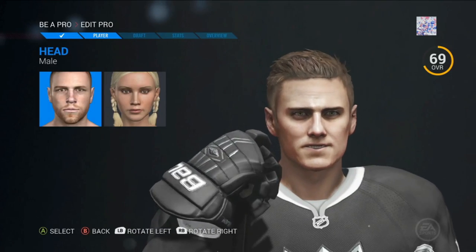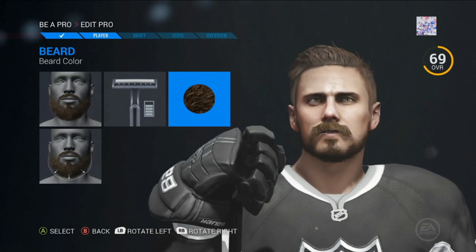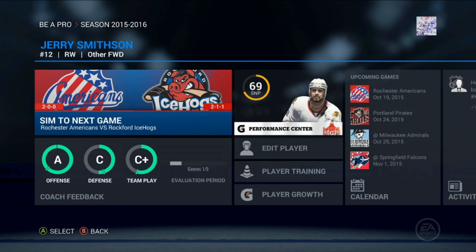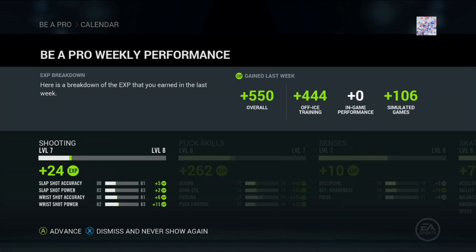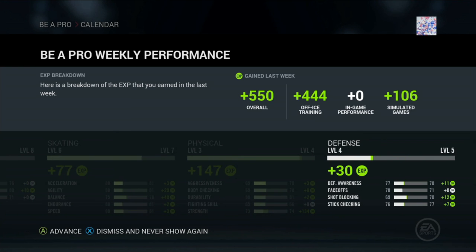If you're looking to make your mark on the league and take your team to the Stanley Cup, Be a Pro is where you want to be. Create your customized pro and prove yourself in the junior ranks to earn your draft position, or head straight to the pros and begin your career in the AHL. Choose your position and player type, and your style of play will dictate the type of player you'll become. With all-new and improved player progression, you have complete control over how you want to shape your legacy.